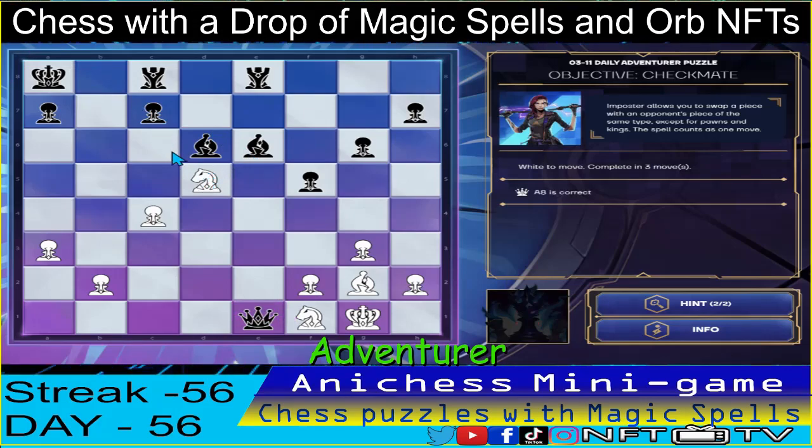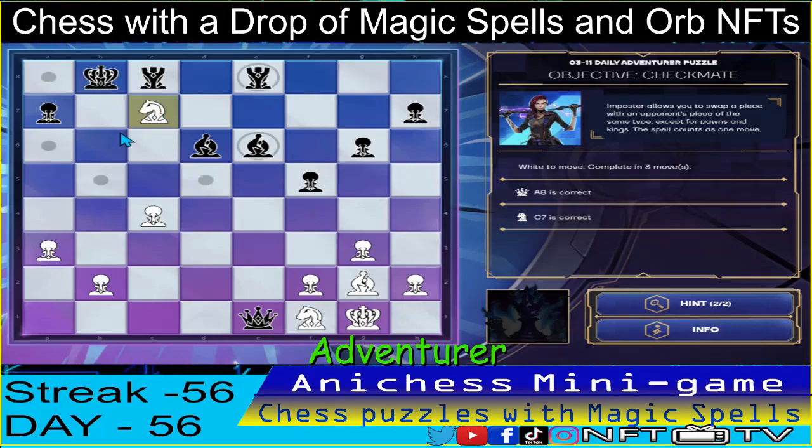And then we double check here! We have the bishop open check, and then we capture — knight captures pawn in C7, double check, that's correct! And then knight again to A6 for the checkmate. That's two down!